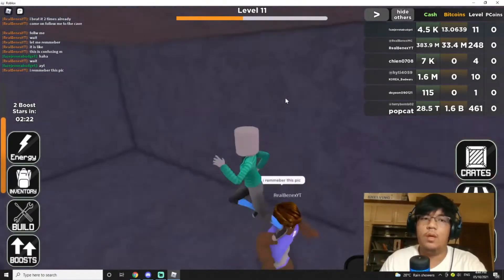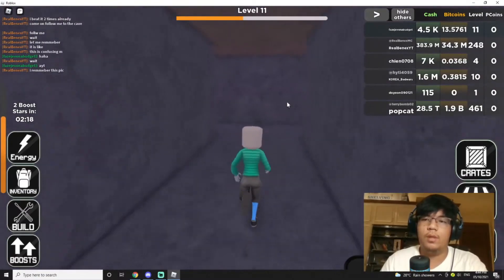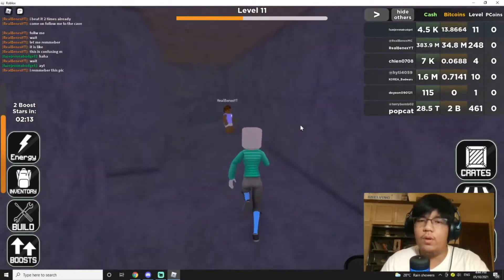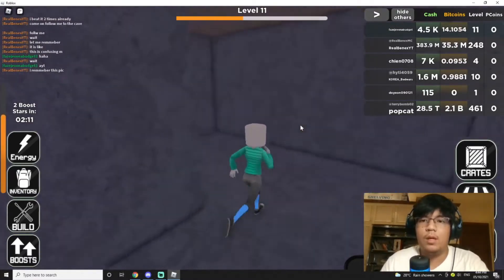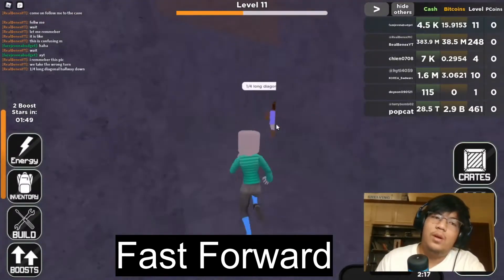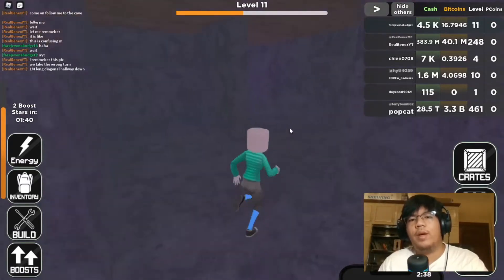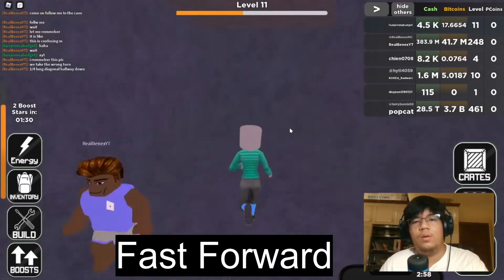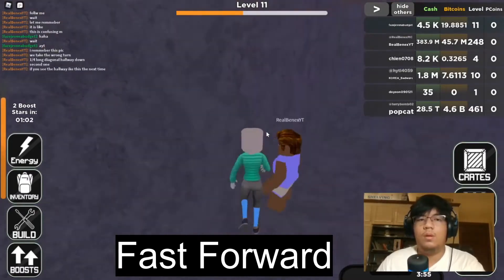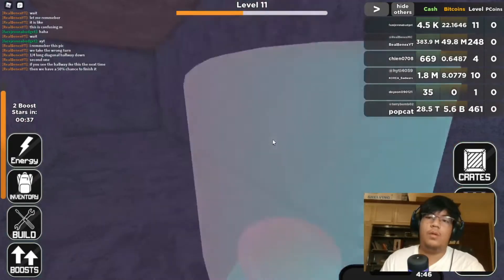I'm currently in the cave and this guy is trying to help me look for the diamond. We're going to follow him — he seems a little bit lost. I need to go full screen but also follow this guy. We've been in this cave for around five hours now and I want to trade in my cash.